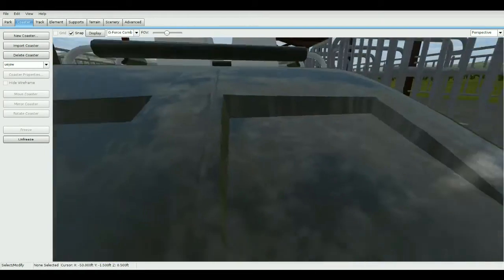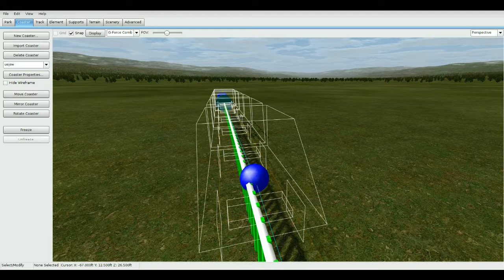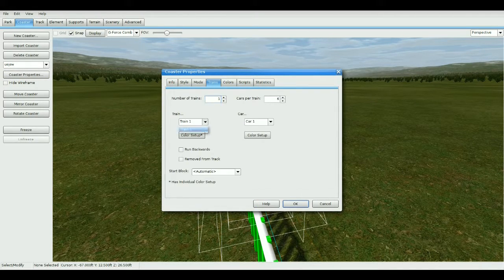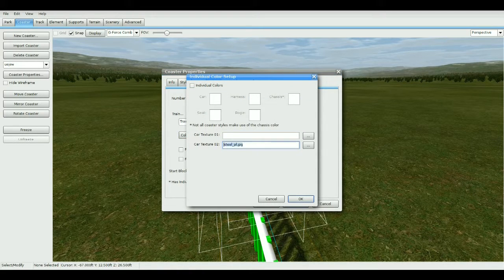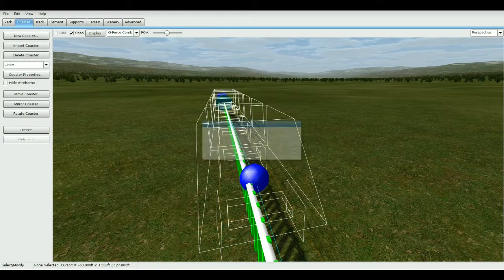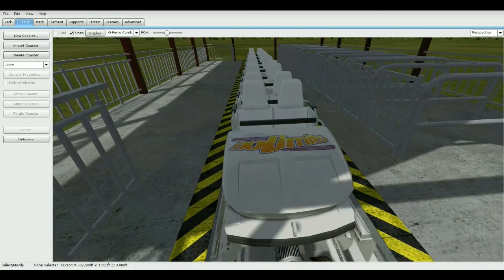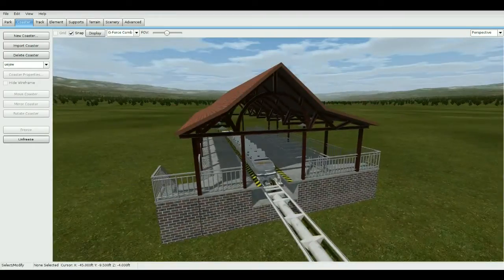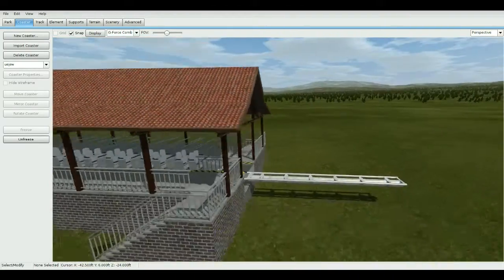Note that once you apply a custom texture, you can't change the car color afterward, though you can still change the color of the bogey and seats. To confirm: if you go to color setup and delete those two textures and freeze again, you'll see the watermark comes back. That's the quick tutorial on how to remove the watermark.